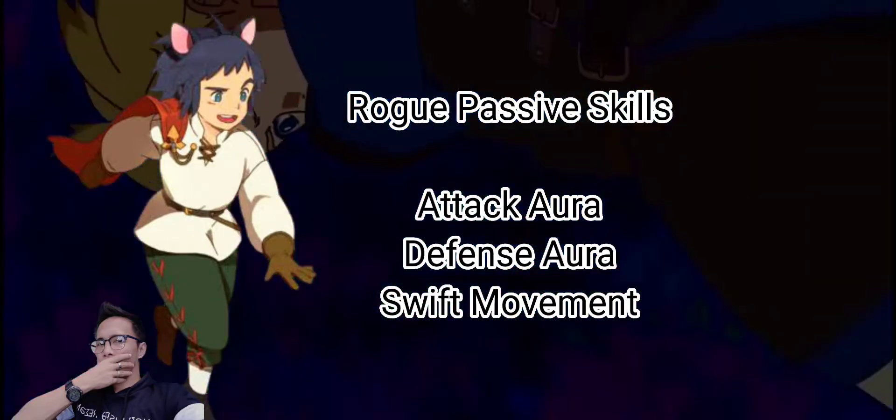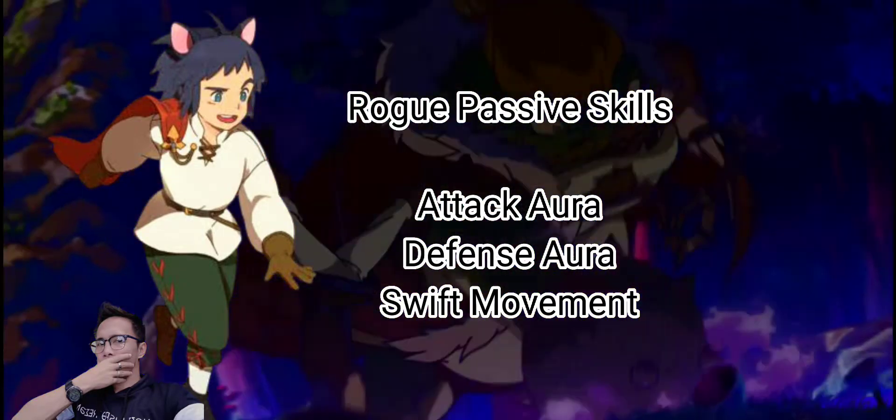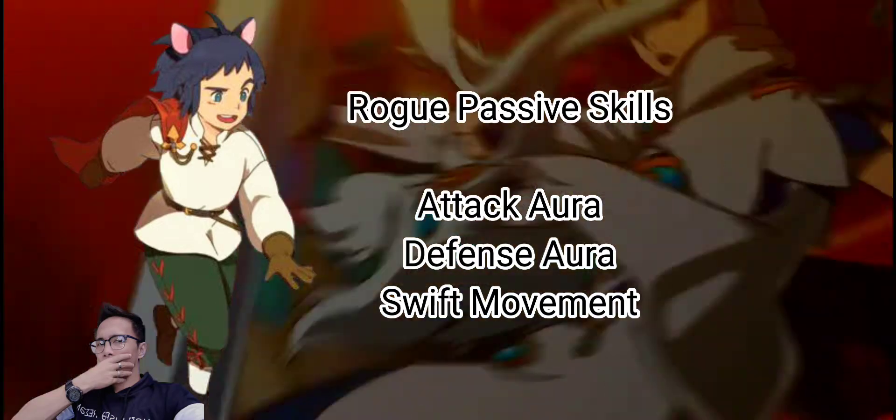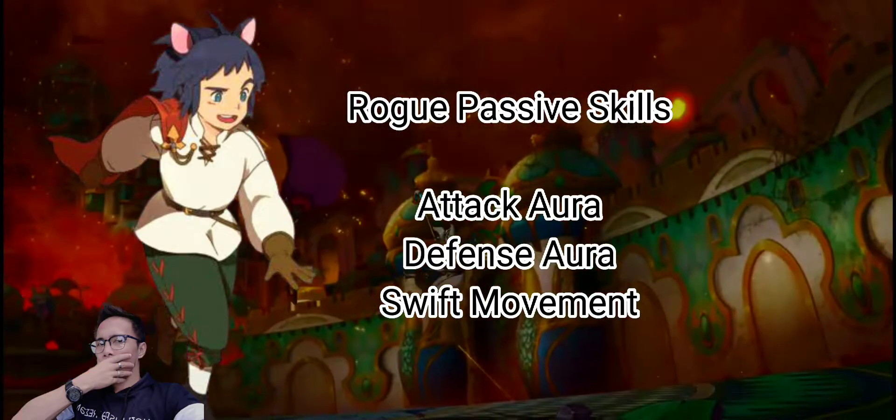Every time you land five attacks in a row, swift movement will increase your attack speed and movement speed. Since speed is one of the big selling points of the Rogue class, this passive capitalizes on that to make the Rogue's speed even better.